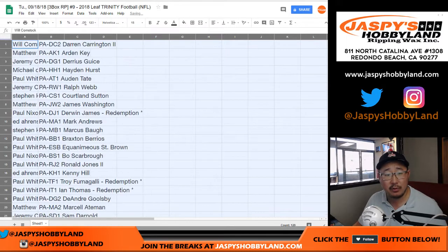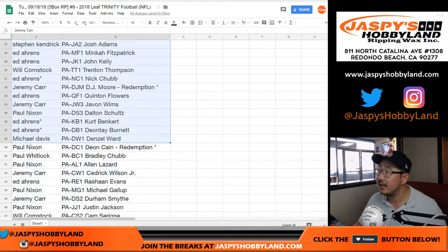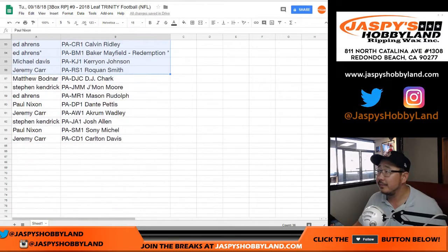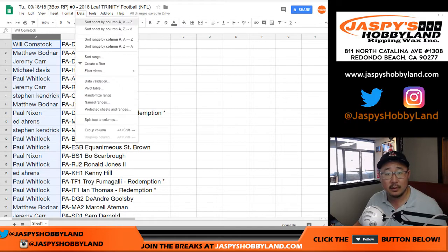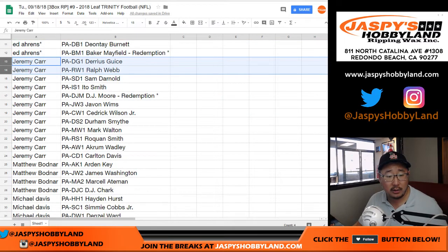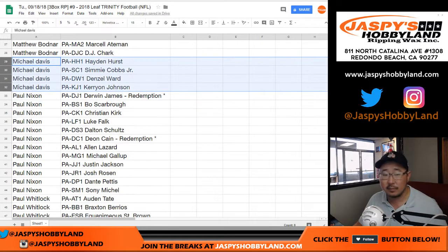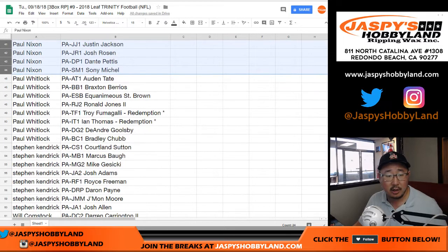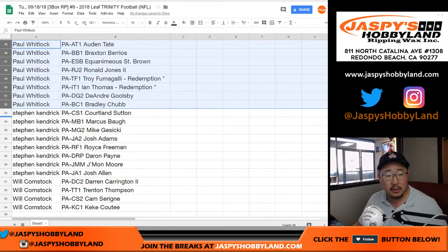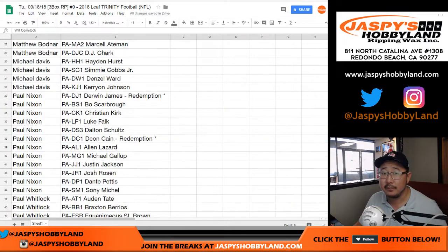I'm not going to read off all your names here, but you will see them randomized as is right here. And then I'll alphabetize by your first names in just a second. This is just for people who are watching the replay who may want to pause, take note of their teams or players. Ed, here are your players. Jeremy Carr, Matthew Bodner, Michael Davis, the coach Paul Nixon, Paul Kuhl-Hwitt, Steven Kendrick Lamar, and Bulldog fan Will Comstock.